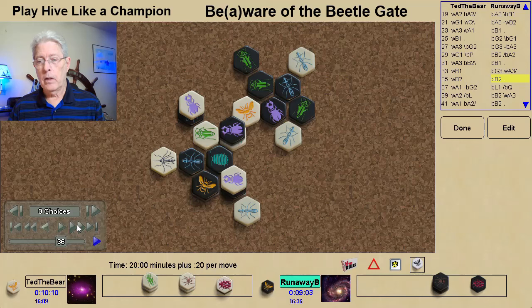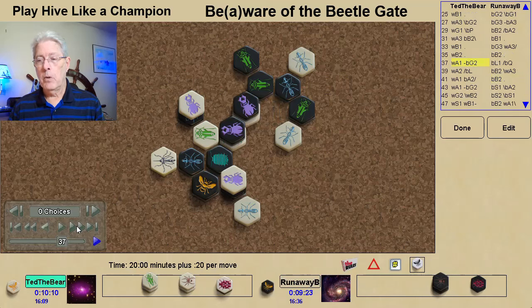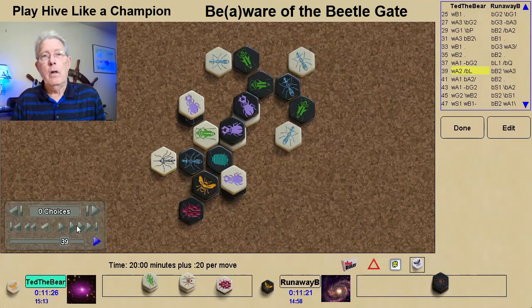So, we're going to go ahead and see what actually did happen, and then come back and see what could have happened. The White Beetle moves forward and covers the Black Ant, keeping it neutralized, also emptying a kill space around the White Queen. Black Beetle moves up. The White Ant moves around, stopping a direct drop spot and also stopping the Grasshopper from attacking. White is playing defense here, unaware of the Beetlegate.